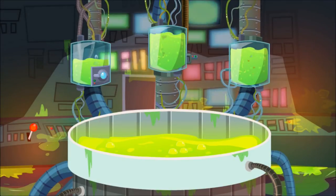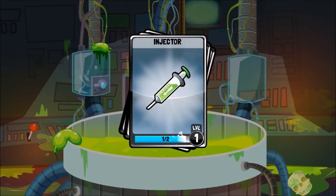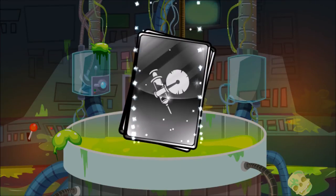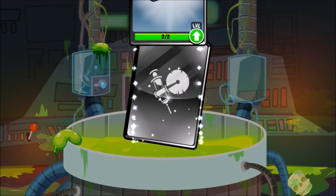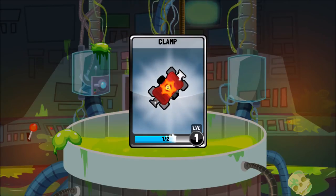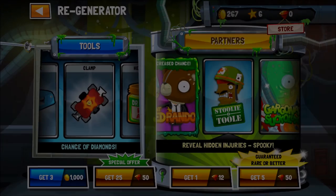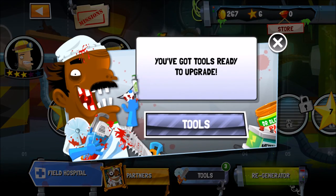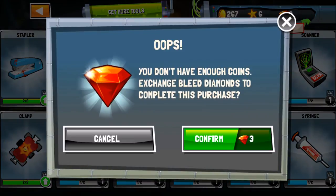Let's see what we get. We got an Injector Level Two — yes! And a Clamp upgrade, that's probably important. We want to finish with one more last surgery of the day. Tools are ready to upgrade but I don't have enough cash — I just used everything.